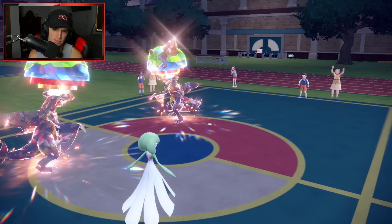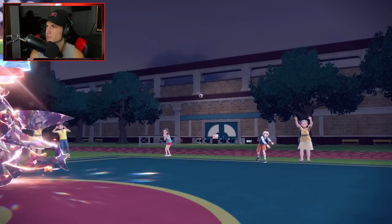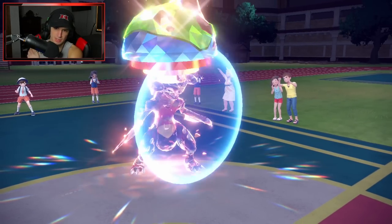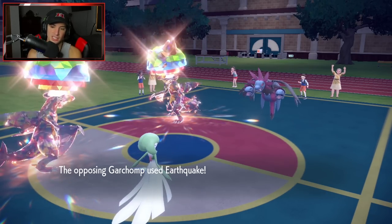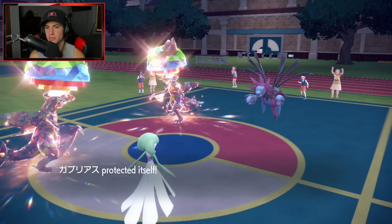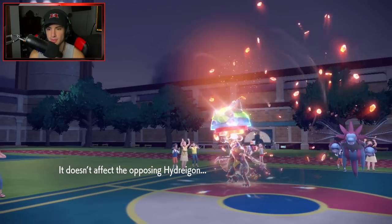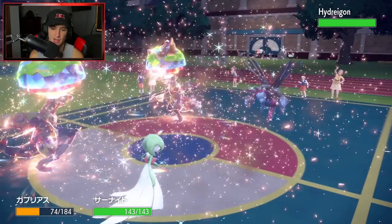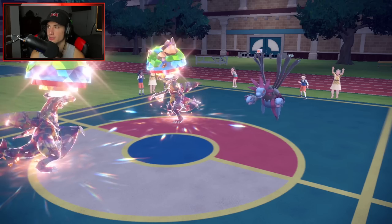They send out Hydreigon — that's a little weird. They must be EQing. If my Gardevoir dies I can just set up a Tailwind and take speed control from them, but EQ is going to fly through. Let's see — it does dump on my Gardevoir. Gardevoir is out for the count.